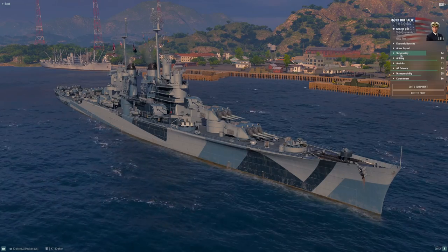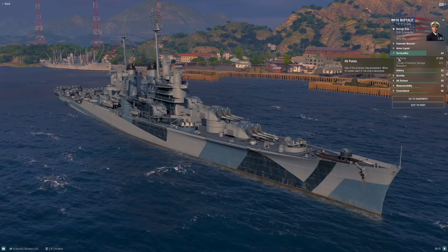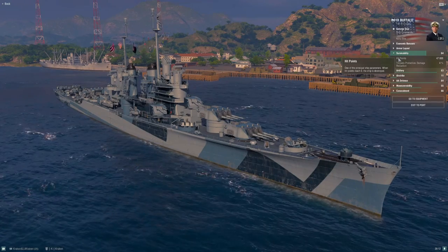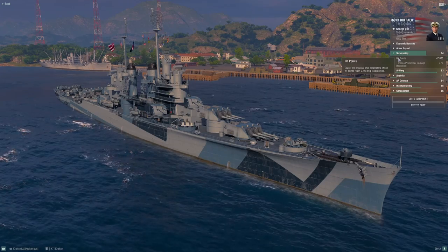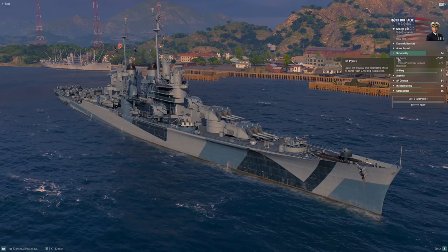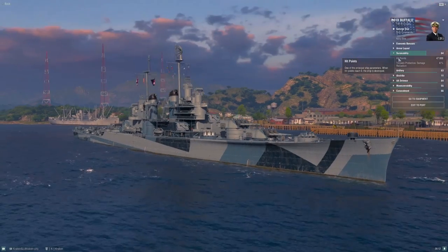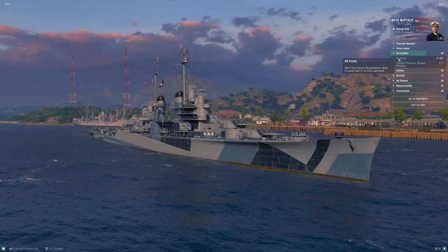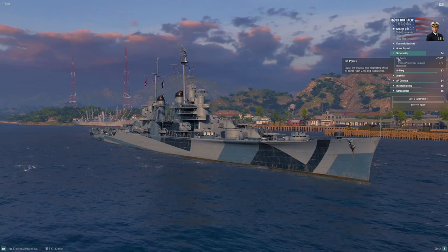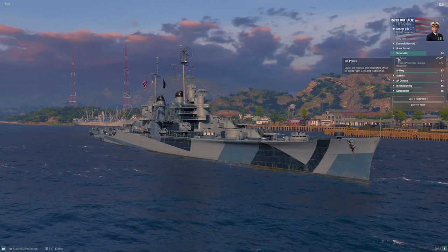Starting at the top with survivability: 47,800 hit points base — I'm not running Survivability Expert on this captain. That's pretty good for this tier, though not best in tier. Tier 9 is where you start to find some really funky ships in the cruiser matchmaking slot — things like the German premium Siegfried with Tirpitz guns (15-inch guns on a cruiser), Alaska with big American 12-inch guns, and Kronstadt with those Russian laser rifles.